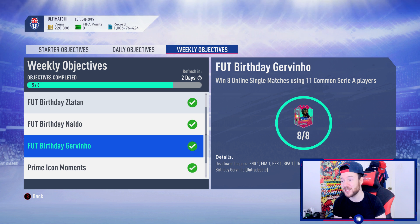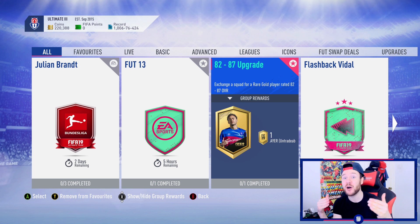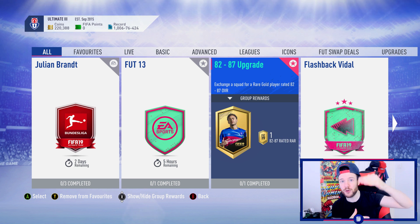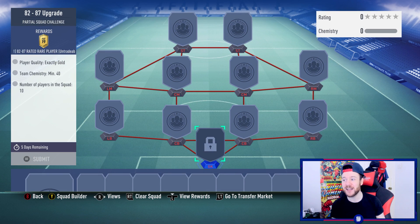This is the 82-to-87 SBC — it's time to grind the bronze pack method again. Remember how we crafted the base icon SBC for little to no cost, spending maybe 50 to 70,000 coins towards the end? We can do that again for the middle icon possibly dropping Friday. It requires 10 non-rare cards. Yesterday after completing the Naudo weekly objective, I stuck all those non-rares in — bought for around 600 to 700 coins each, some even cheaper.